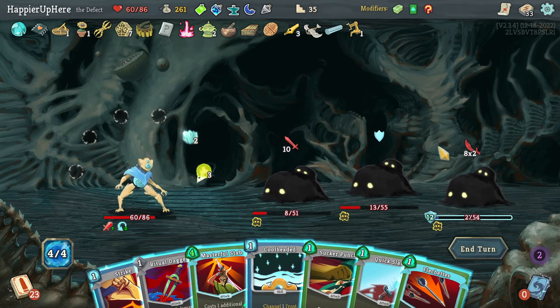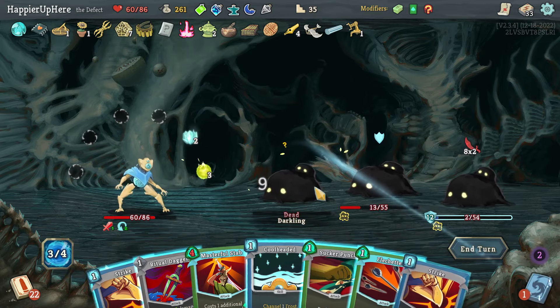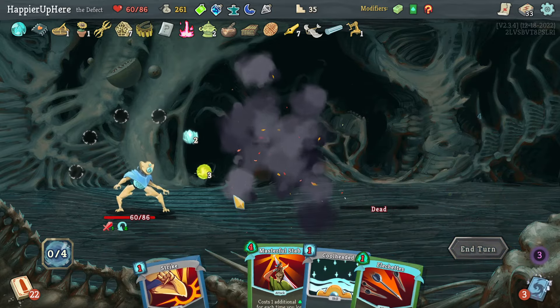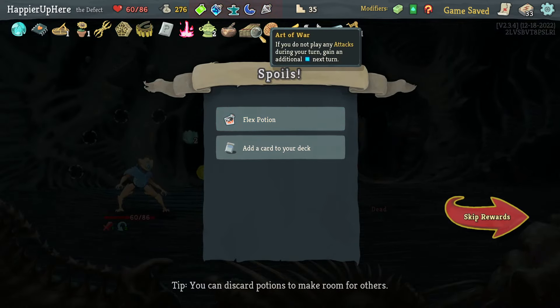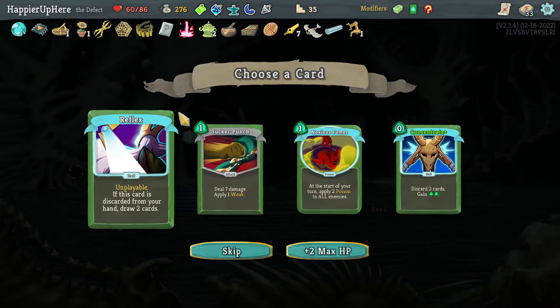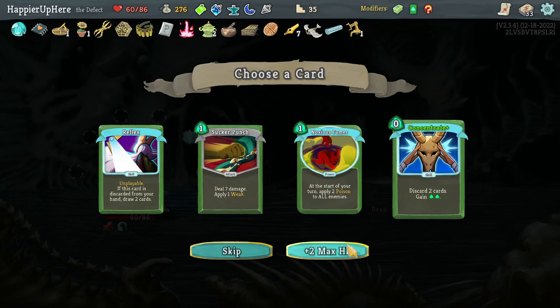Let me kill with Quick Slash, then Sucker Punch and Strike, and kill with Ritual Dagger. Got the Ritual Dagger upgrade. We got a Flex Potion — probably don't need it; happy with current potions. Already have this, don't need Reflex, Noxious Fumes, or Concentrate. Not a huge fan of any of these, so let's take the max HP instead.